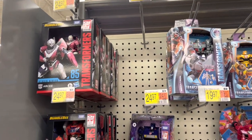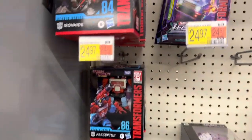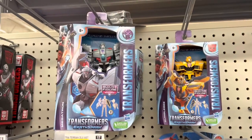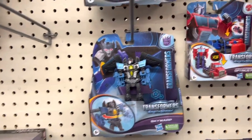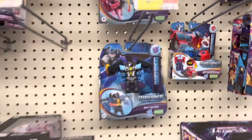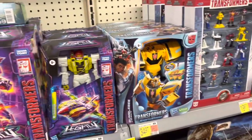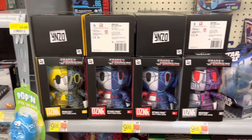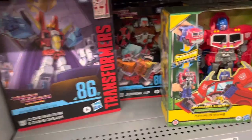Starting off in Transformers. Got RC and Ironhide, Perceptor down here, there's Skids. Got some Earthspark — there's Megatron and Bumblebee, Elite One and Skywarp. There's a One-Step Flip-Changer Optimus Prime, that's pretty neat. Got Blitzwing over here and Jaxus. There's a big Bumblebee. And we've got these little Designer Plush Transformers. Got Junk Heap hiding back there.